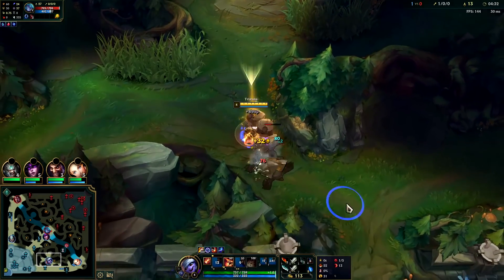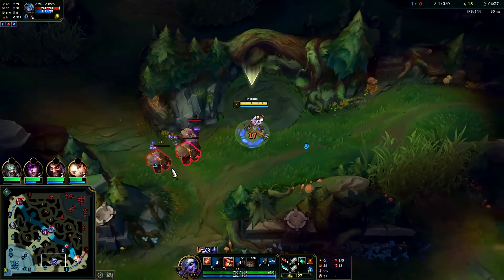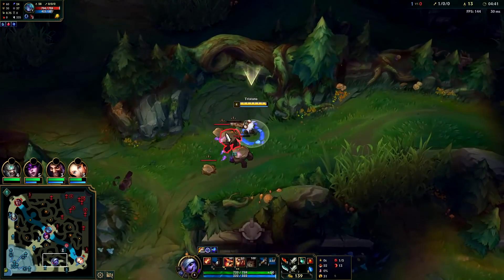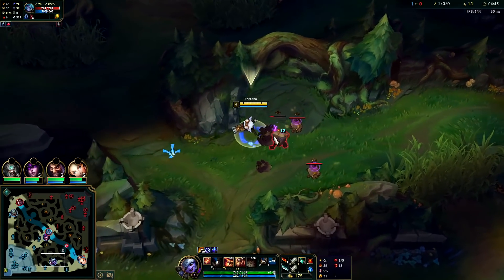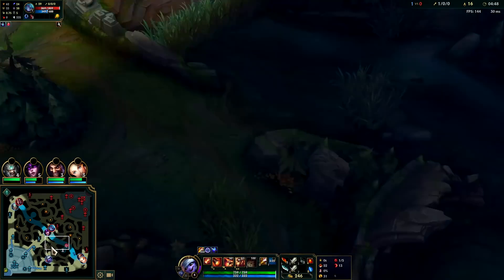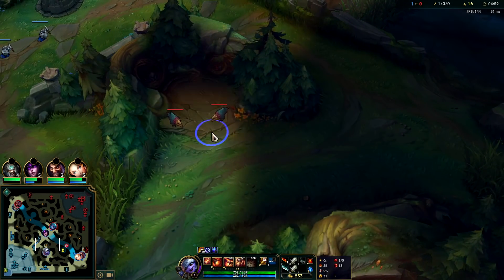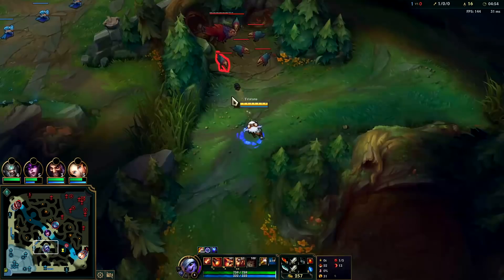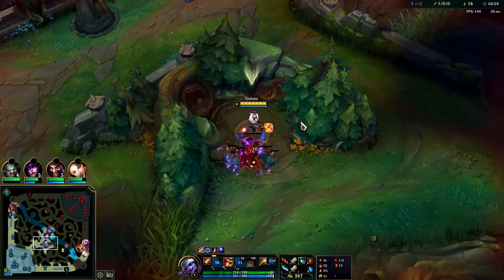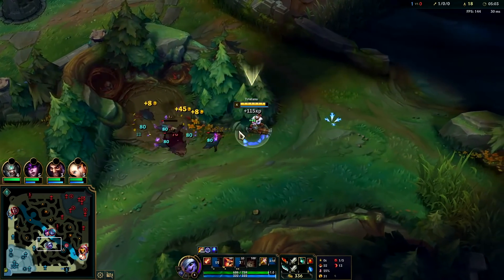We cut out the red buff camp — he's out of here, we don't have to deal with him. He does more damage than Red or Blue Buff so you don't really want to let him touch you. The medium ones aren't a huge deal but still kite them to take a little bit less damage. Moving on to raptors — I wouldn't recommend taking raptors until you're level three and up; pre-level-three it's kind of bad.